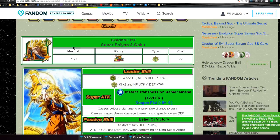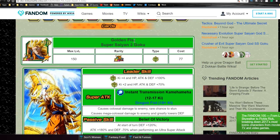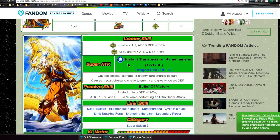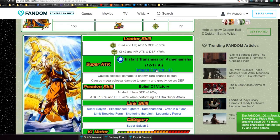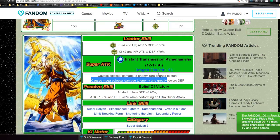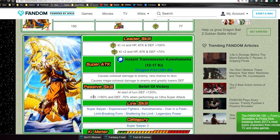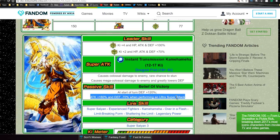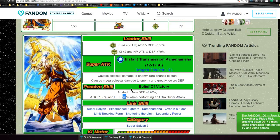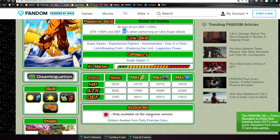Once you have all the medals, you can Dokkan awaken him to the final LR Super Saiyan 3 Goku — Golden Fist. His leader ability is super tech type key plus 4, HP, attack and defense plus 100%; extreme type key plus 2, HP, attack and defense plus 70%. His super attack between 12 to 17 key is Instant Transmission Kamehameha causing colossal damage with a rare chance to stun; at 18 key or more he uses Dragon Fist for mega colossal damage and greatly lowers the enemy's defense.